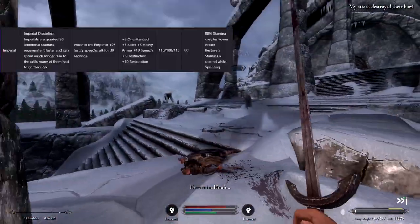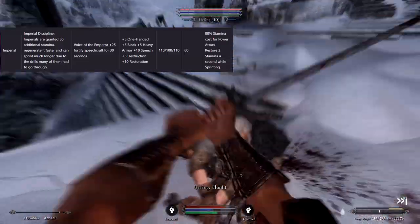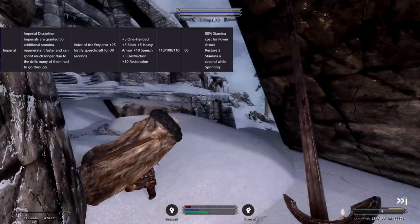Imperials on the other hand naturally have 50 extra stamina, great stamina regeneration, and decreased power attack cost. I would argue they are the best race to choose for a melee character.